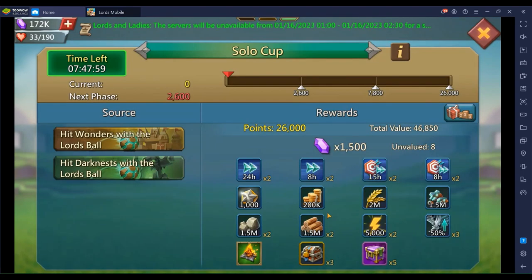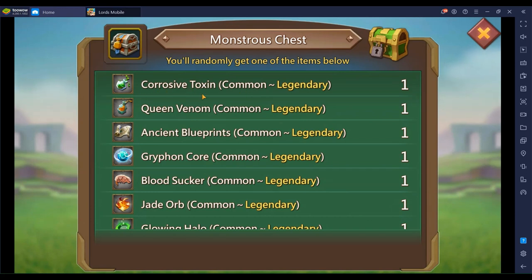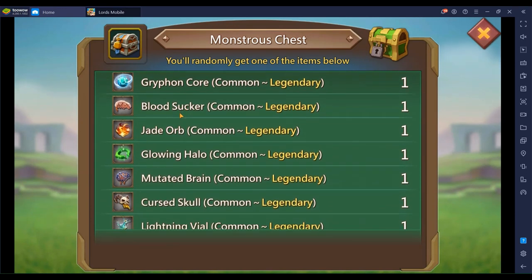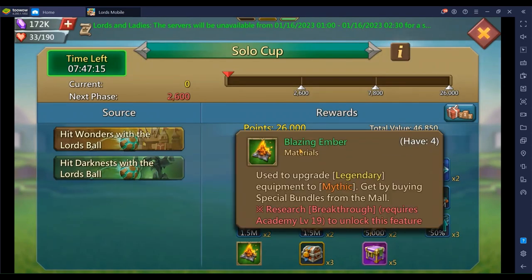It's only three chests — you usually get gray items, but you just never know, you might get lucky. If you're free to play, there's some stuff in there: the toxins, the venom, the blueprints, the jade orb for range and research, the glowing halo mix, and the brains for Skull Crusher. If you're team Skull Crusher, you'll notice there's no Frost Wing Hearts, so Skull Crusher is usually better because there are more ways to get the brains — the Curse Skull and the Lightning Vial.